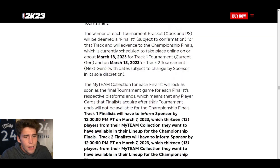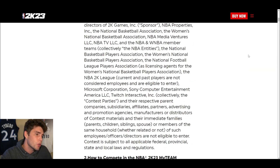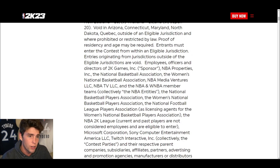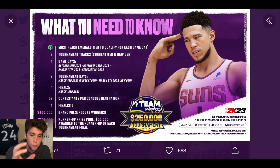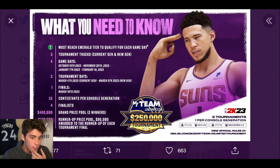Last year there were ways people had someone else play on their account, but this year it's harder since you'll have to play in front of everyone before winning any money. Key things to know: reach the Emerald tier, know the dates and exact times, and be prepared for technical issues — two years ago the qualifier didn't even start on time and had to be pushed back a couple of hours.